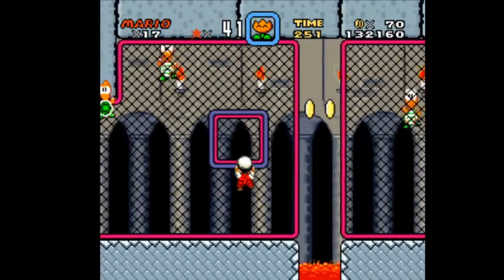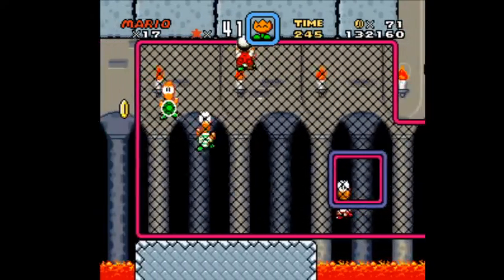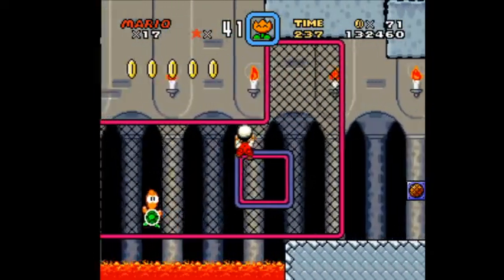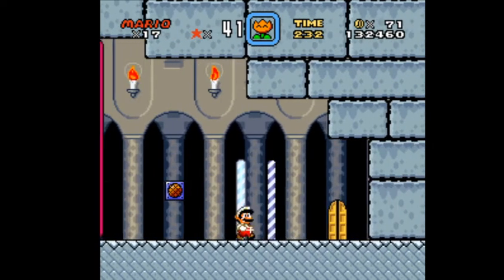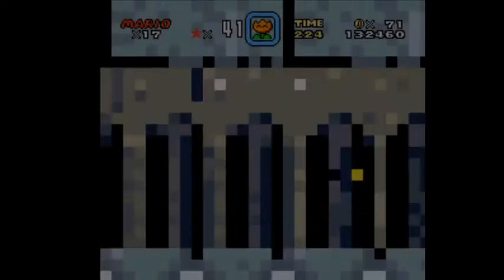It's basically a matter of hanging on and dodging Koopas. All the Yoshis are trapped in eggs in each castle.